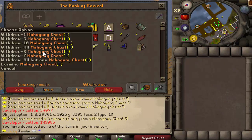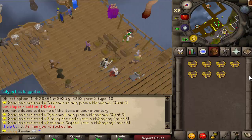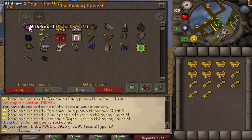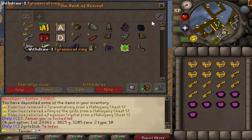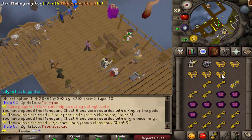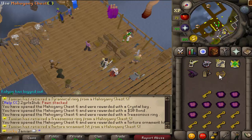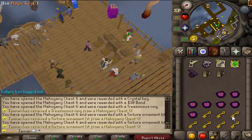With the ten bonds we can use that. I got one as well, so I assume we're about to get three each. Oh geez - I'm not even really looking at what I'm getting, I'll just look through it afterwards. Now I'm on treasonous ring - I assume that's the range one? No, torture.